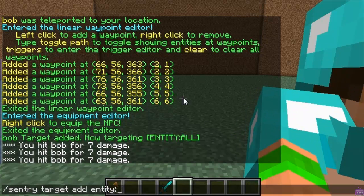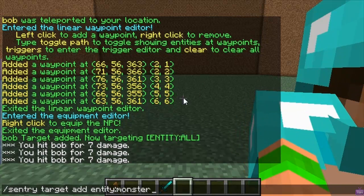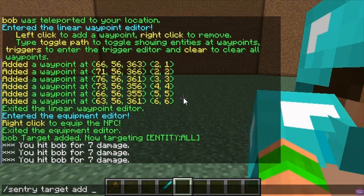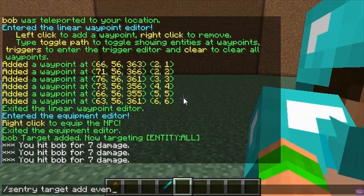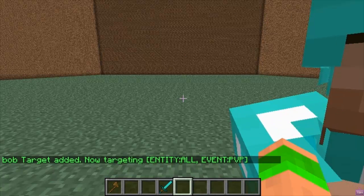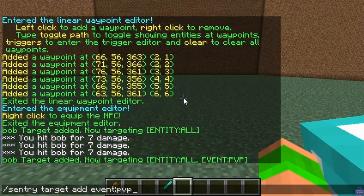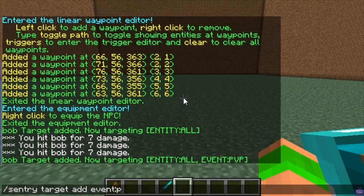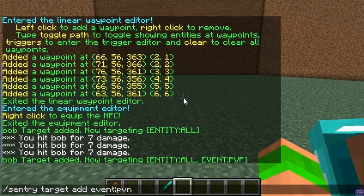It doesn't just have to be all — you can also change it so if you put monster, it'll just attack all the monsters that go past. If you put player, it'll just attack any player that walks past. You can also change it to event, then put pvp and it means if two players attack each other it will start attacking them. You can also put pvnpc, which means if anyone attacks an NPC it'll start attacking them.